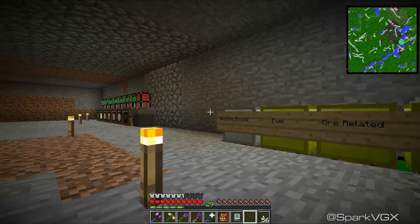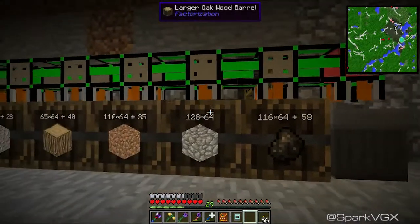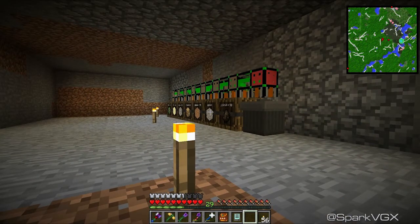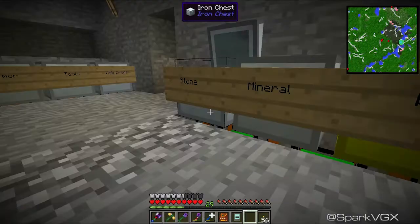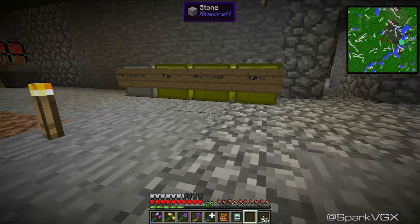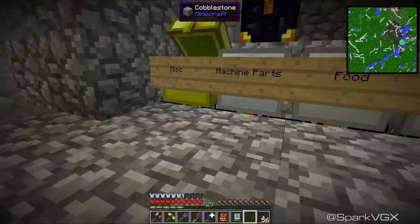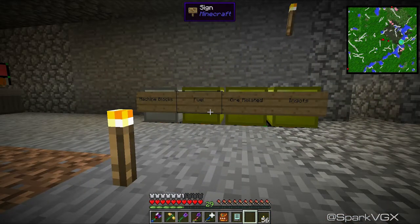Another thing I want to get done today is upgrading the logistics inventory I've got here. I know I've got this stuff getting sorted out — that's fine. It is automatically putting cobblestone in here, which is fine. I've also learned a few more things — one of them being that you can sort by the specific mods themselves. So if I wanted to put all of the Thermal Expansion stuff into one chest, or all the Tinker's Construct stuff, or Ars Magicka, et cetera, I could do that. I think that might be what I do.